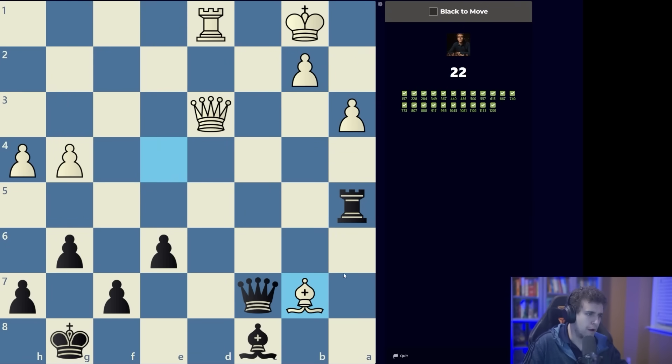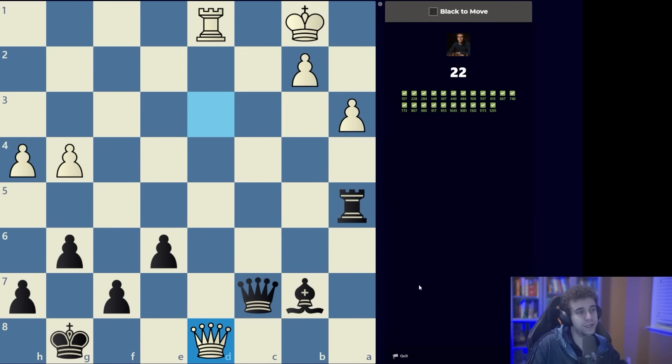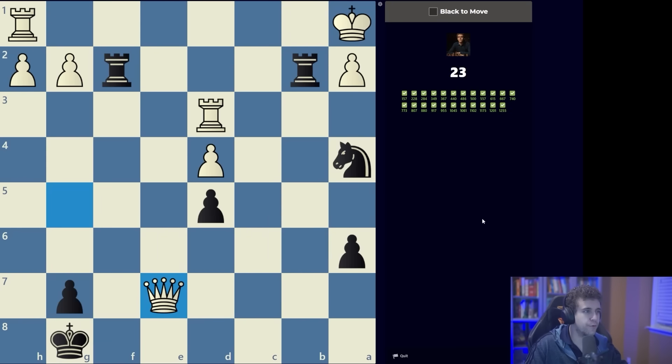The bishop is hanging — what do we take it with? I'm noticing that the rook on a5 can potentially be forked with queen to d8, so obviously we need to take it with the bishop. Now the queens are traded and we're up a piece.